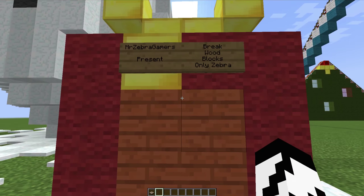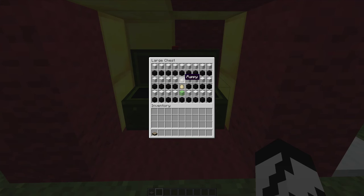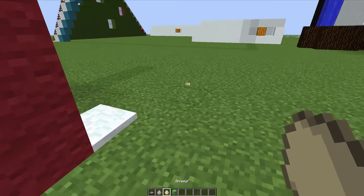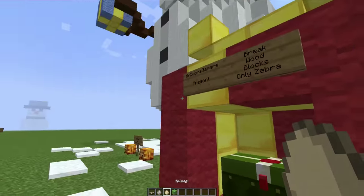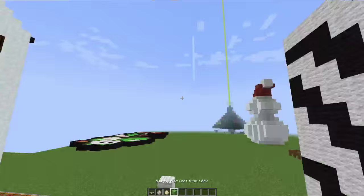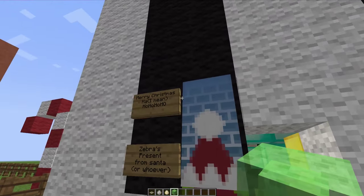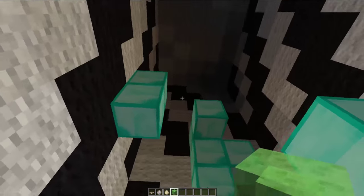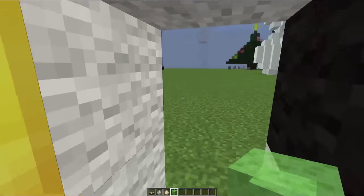And then here we have Mr. Zebra Gamer's presents — 'Break the wood blocks, only a zebra.' What's inside? It's all a bunch of zebra-colored stuff, and we got a puppy. And we also got a spleeg — I don't know what a spleeg is — and a bounce pad. Thank you so much for the wonderful present, I love it so much. And then speaking of presents, this looks like a big old zebra house. So basically it's a gigantic zebra present, and he gives me a diamond pickaxe, and I was allowed to mine it all — that was my present. Hooray!